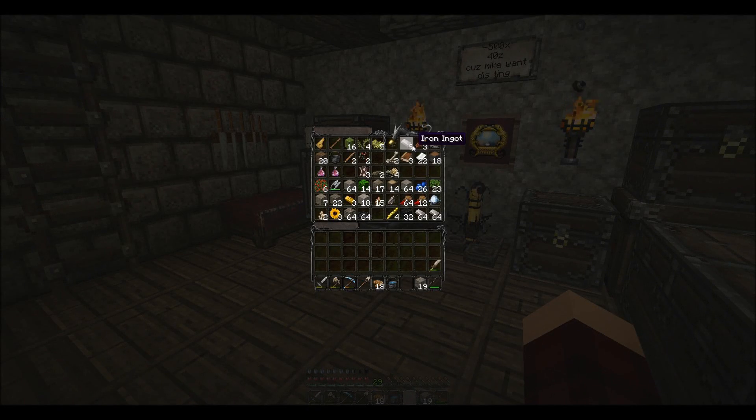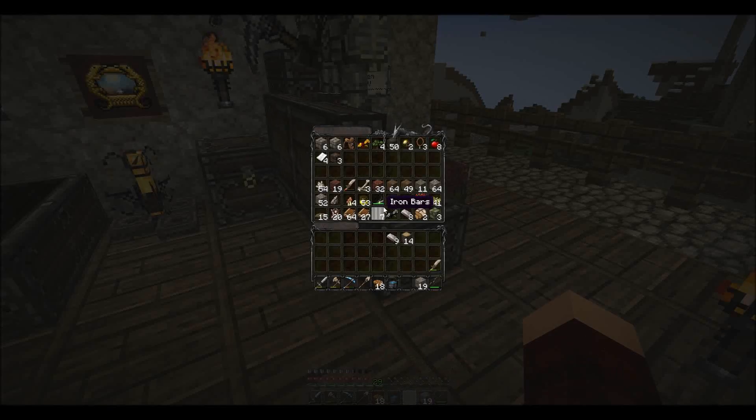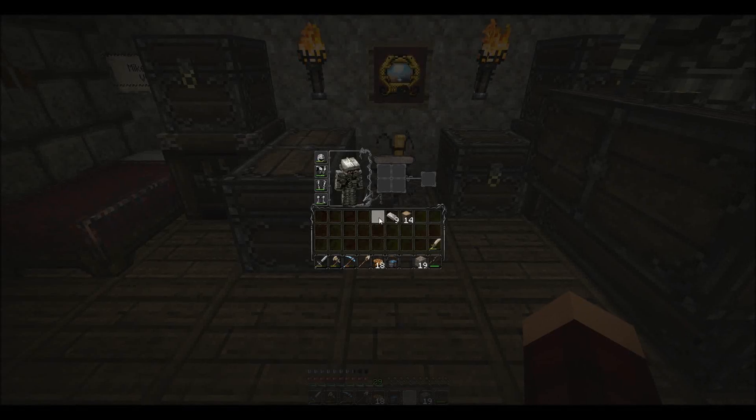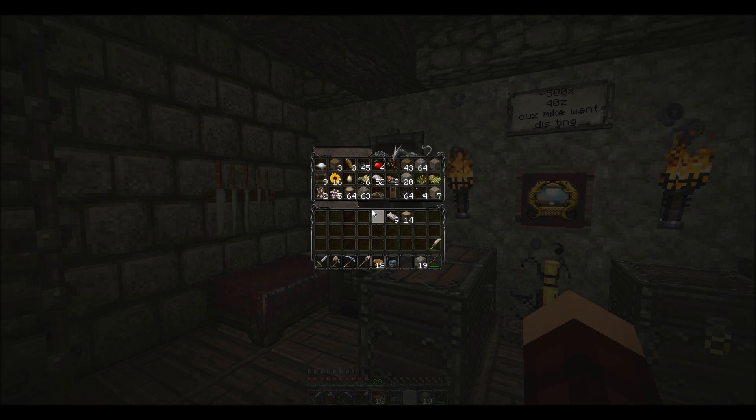They finalize plans to begin strip mining now using iron pickaxes. One player checks their diamond count — they have 12 diamonds total, which is enough to craft an enchantment table. They plan to gather more diamonds during the strip mining trip. One player packs 18 portraits, some oak wood logs, and extra iron before heading out.